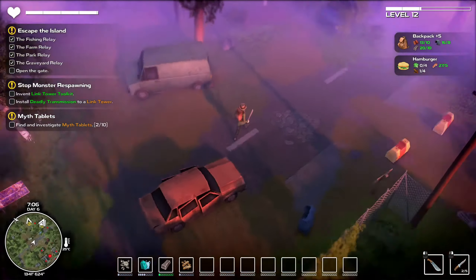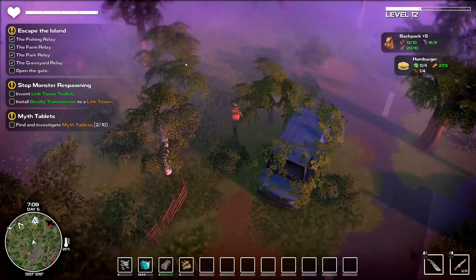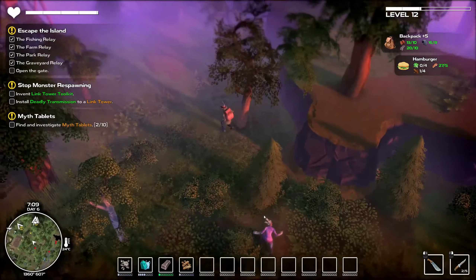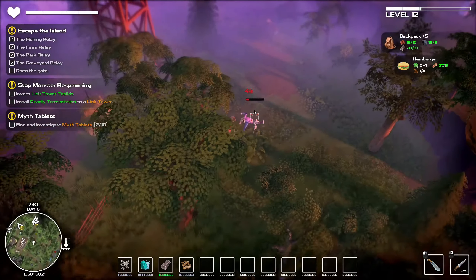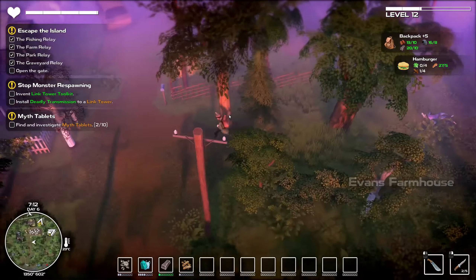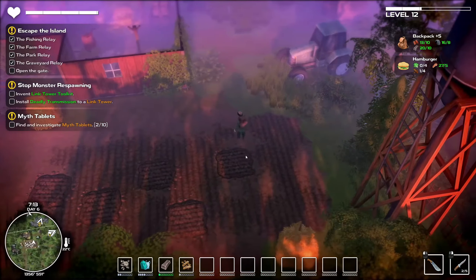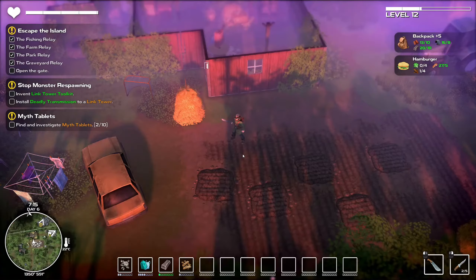In order for us to follow the flag, we are going to have to go through this highly populated area. There is a small farm here — five tiles which can be used for farming purposes.